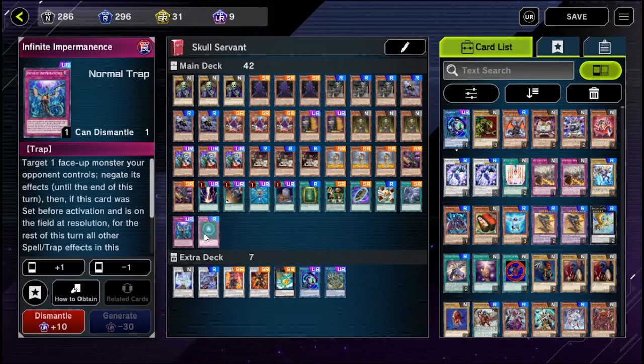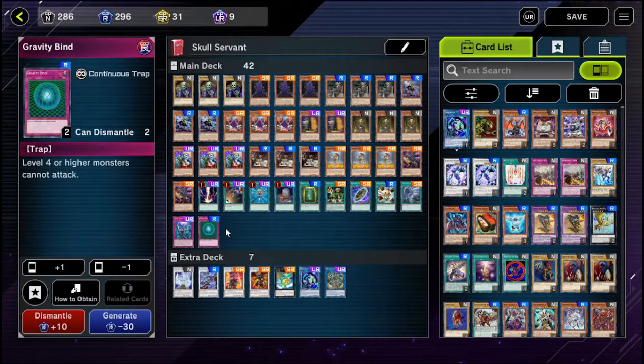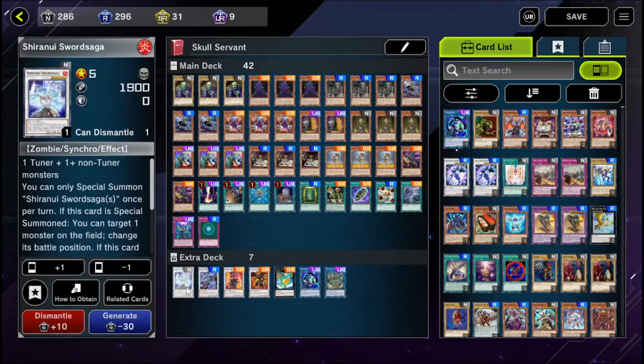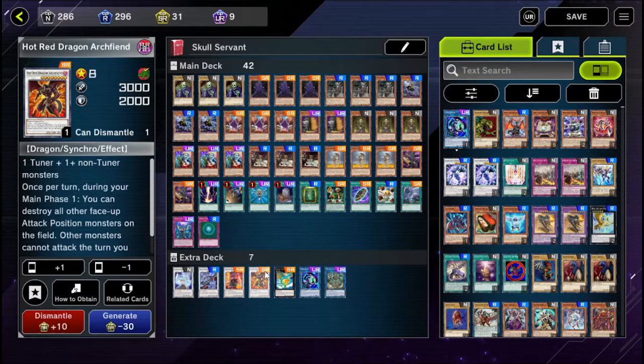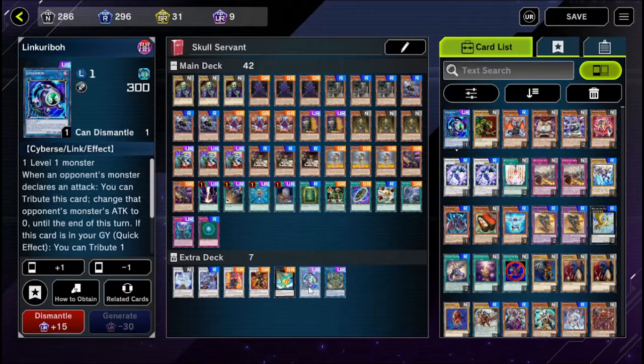Preferably if I get another copy of Infinite Impermanence, I'll switch it out for Gravity Bind so I can run two of these. For the extra deck, this needs a lot of work — trust me. My real life deck build is in the description below so you can see what I'm going for. I have Shirani Sword Saga, one Red-Eyes Zombie Necro Dragon, a Crimson Blader, Hot Red Dragon Archfiend, Leviair the Sea Dragon, Linkuri Bow, and Relinquished Anima. Obviously only seven cards in the extra deck — this can be improved drastically. Let's go ahead and take a look at some duels.